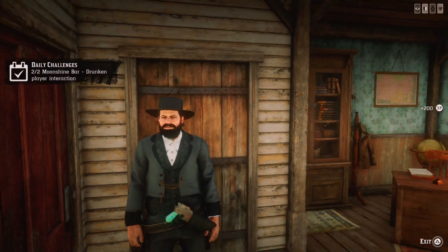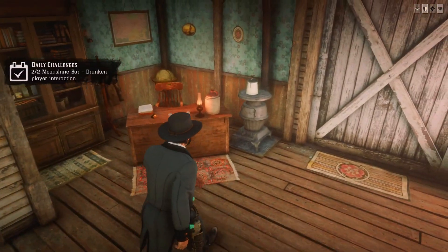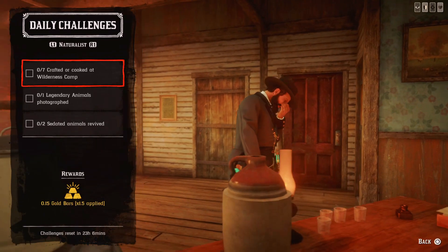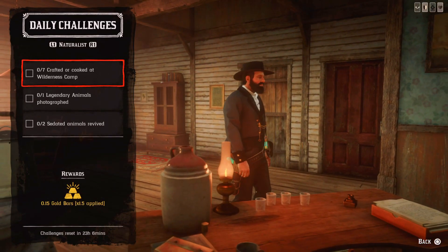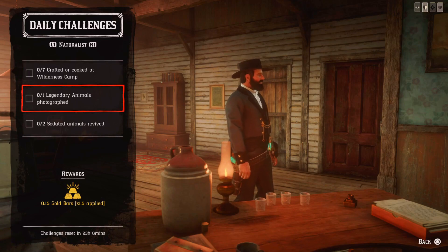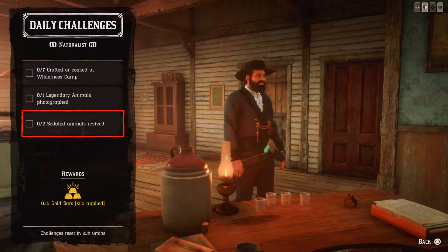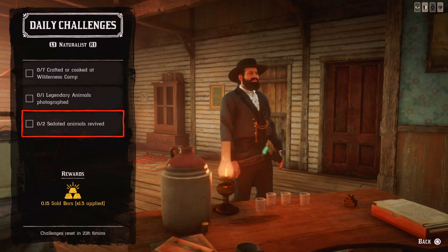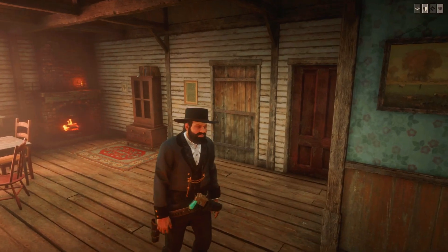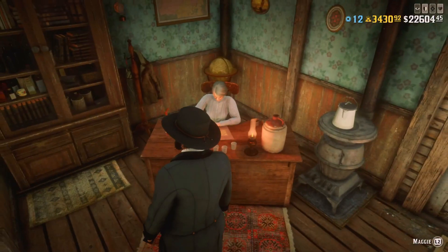No need to be drunk, no need for other players — easy as that. The next daily challenge is for the Naturalist: seven items crafted or cooked at a wilderness camp — the fastest way is to craft ammo. One legendary animal photographed — use Harriet's missions for this. Two sedated animals revived — just revive any two sedated animals. Thanks for watching, have a nice day, and see you next time!